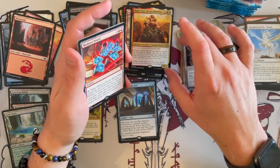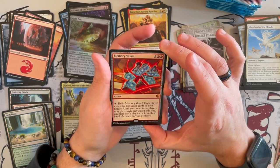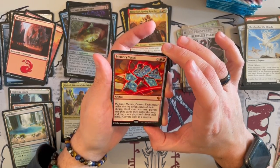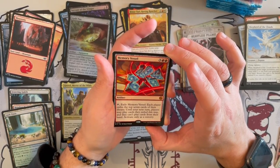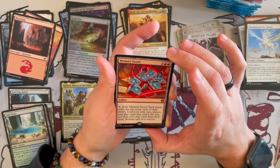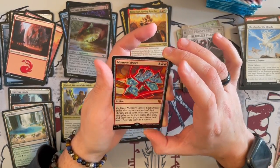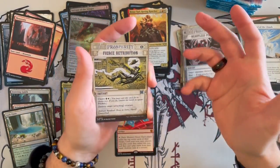Another Big Score card — Memory Vessel. It's an artifact that costs 5. Tap and activate: each player exiles the top 7 cards of their library until their next turn; players may play cards they exiled this way and they can't play cards from their hand. Activate only as a sorcery. Very situational, very gimmicky — I don't know that I like it, but hey, it's there.